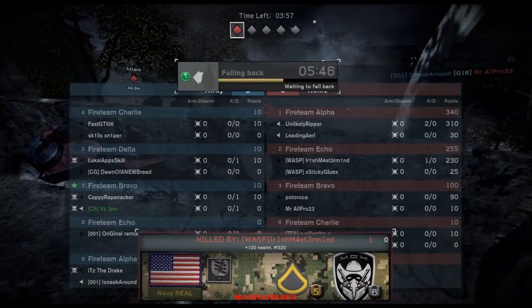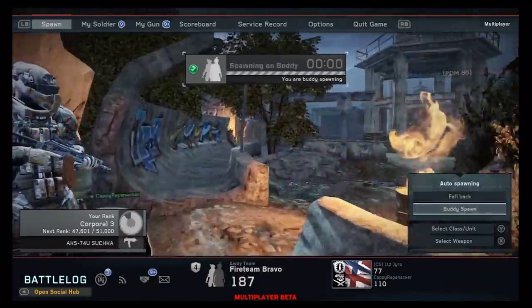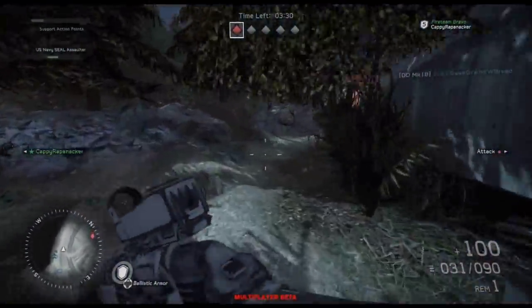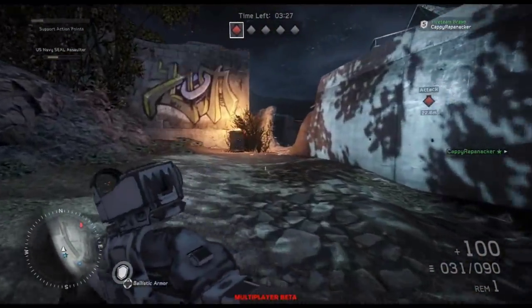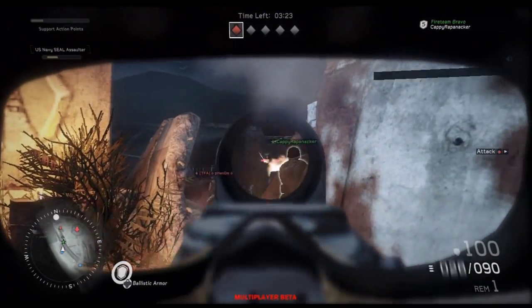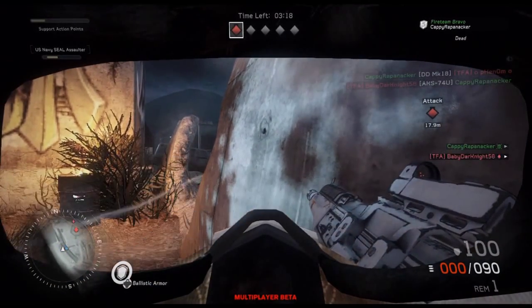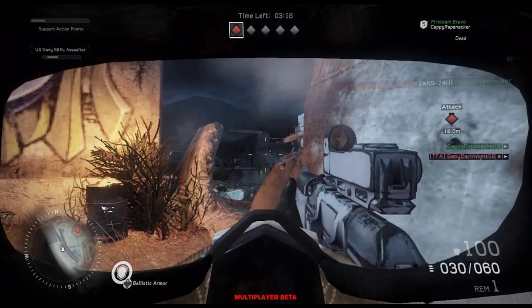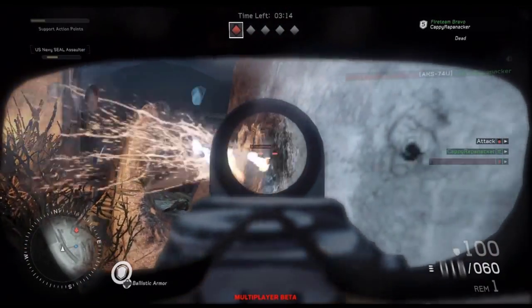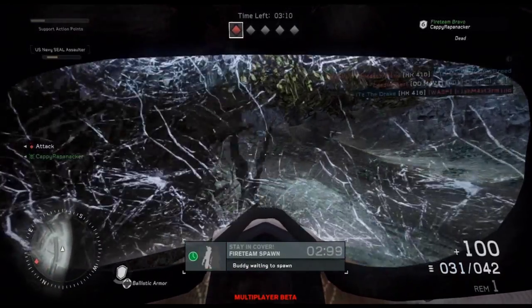Look at that awesome ragdoll physics. I fail at aiming in the very beginning but the gameplay gets a lot better. I think I go 16 and 4, and this is a pretty cool class. The map we are playing on is called Sarajevo Stadium — I might be pronouncing it incorrectly, but it has a really weird spelling: S-A-R-A-J-E-V-O.